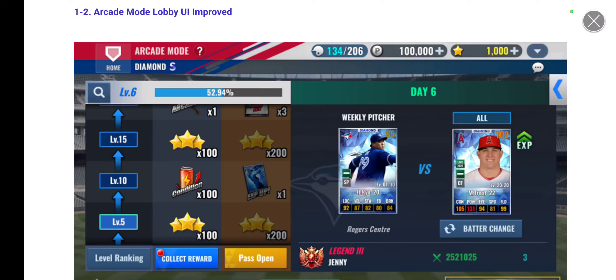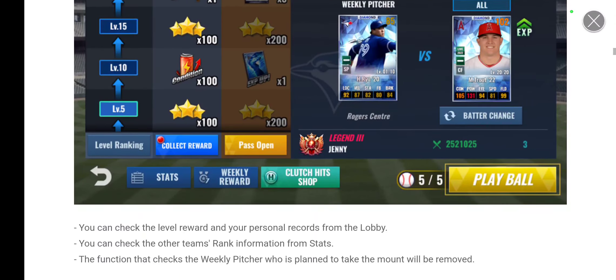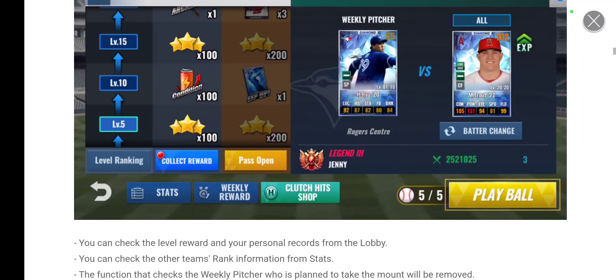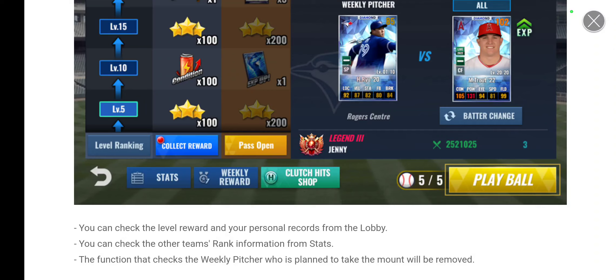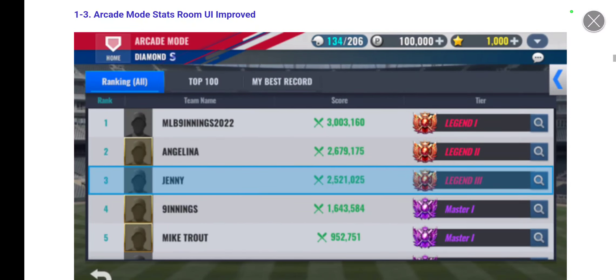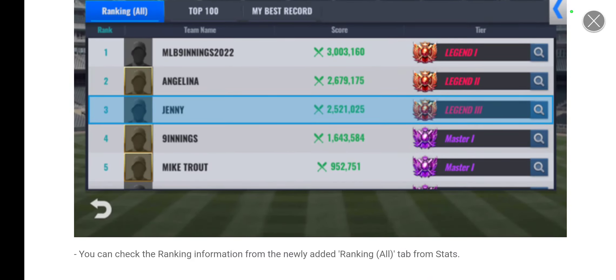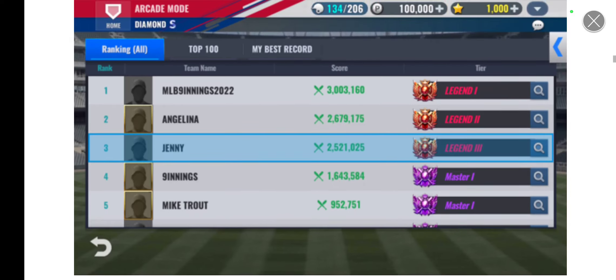Arcade Mode lobby UI has also been improved. You can check the level reward and your personal records from the lobby. It still goes up to level 100 in intervals of five. You can check other teams' rank information from the stats button on the bottom left. The function that shows the weekly pitcher planning to take the mound will be removed — I'm kind of sad they took that out, but I don't play arcade that much.